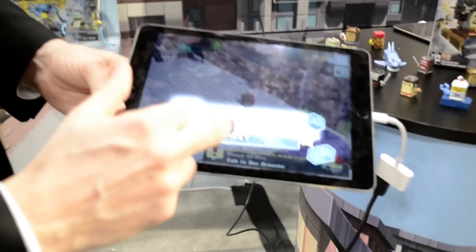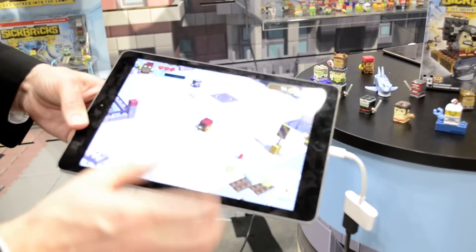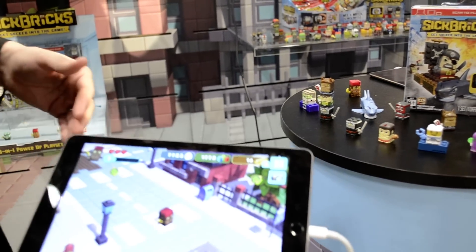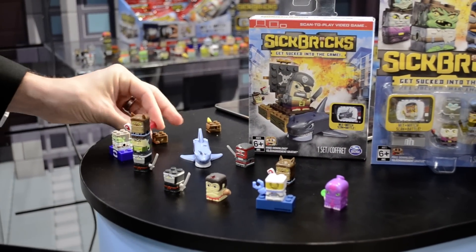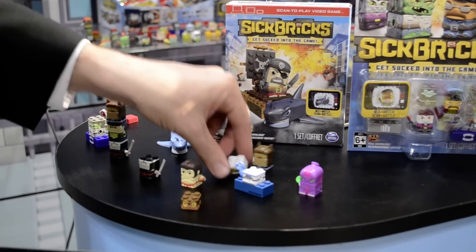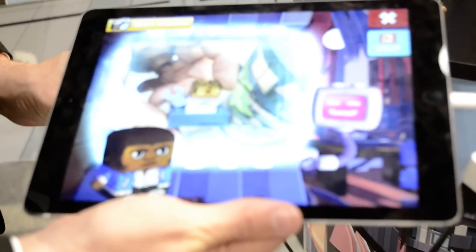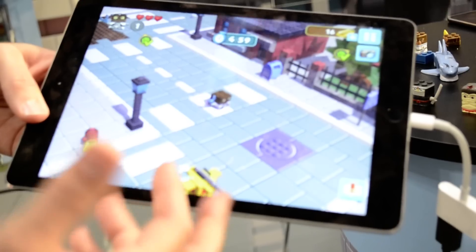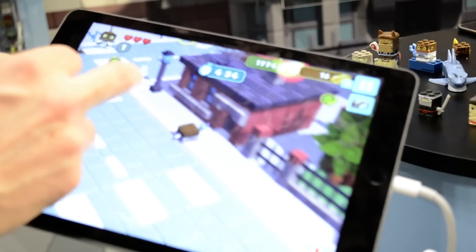I beam him into the game and now I can unleash his awesome monkey powers, which includes throwing bananas and throwing something else that monkeys have sometimes been known to throw. What I really like about Sick Bricks is I could take different characters — I could take my monkey and put him on the body of an astronaut. Now I can beam him into the game and he is the amazing monkey astronaut, Testy Orbit. As a combo brick, he's got more powers and he's got the best of both characters.